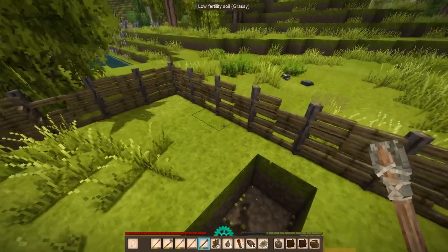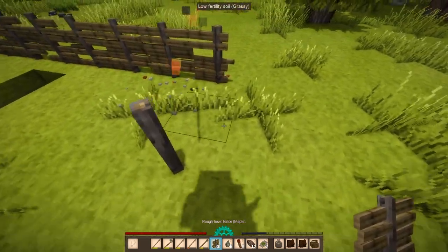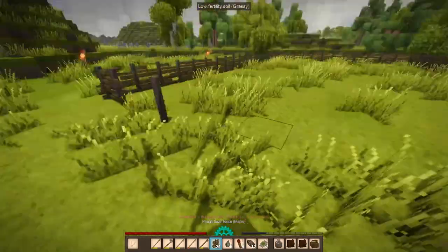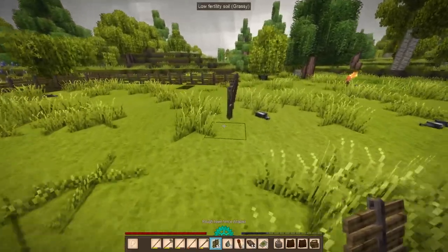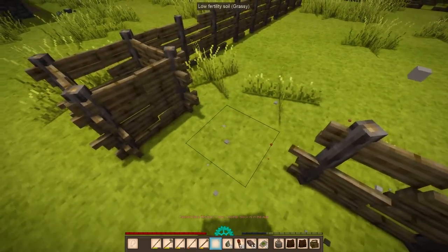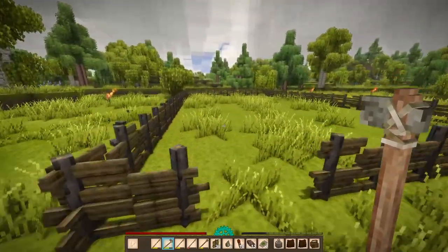Do it like this. So we have 3 across, 3 across, and then 3 across. So 1, 2, 3, 4, 5, 6, 7, 8 — and we don't really need to do that. We just come across like so. It's not really a good-looking fence, but it's one that is available.